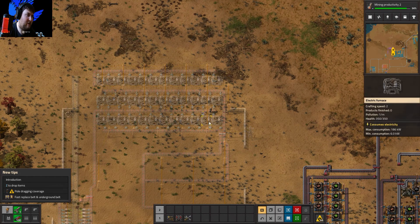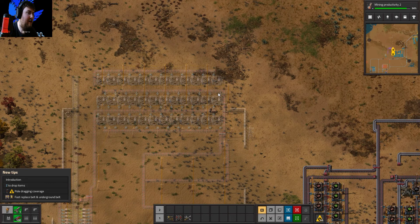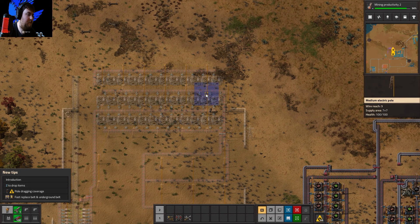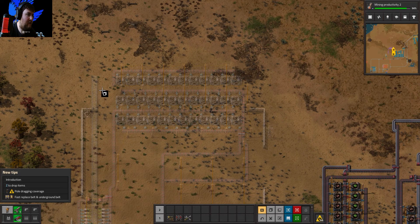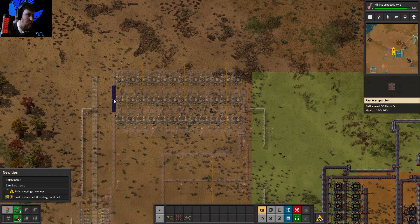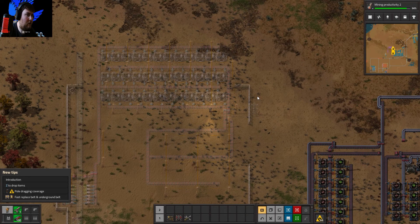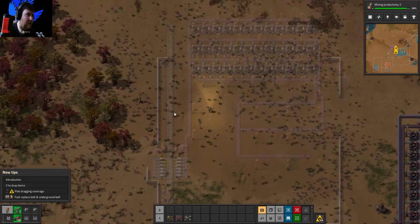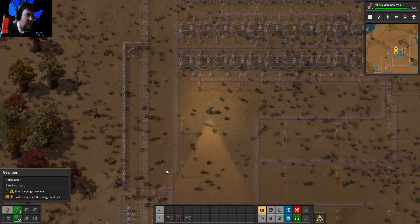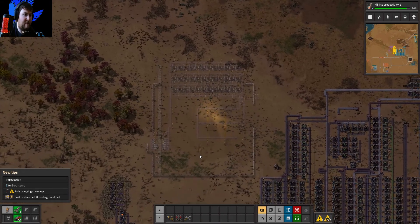It's a bit of a bad design — this could be moved over here and have a set of these go on this side, so we've got one, two, three, four, doing both sides of the belt. We could probably do with another one of these coming down and going into the other side — one goes down here, the other comes down into here. That'd be a lot better. We can do that later on, so let's try and get this built.